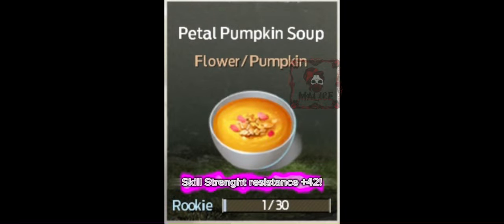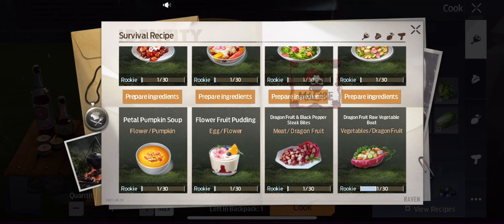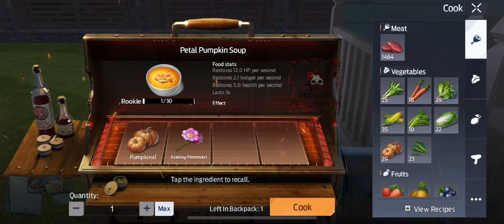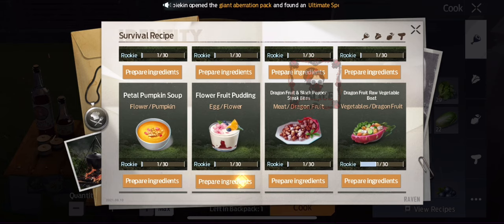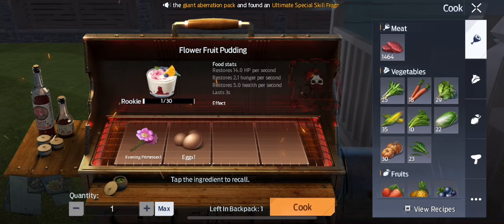Number seven is Petal Pumpkin Soup and it has Skill Strength Resistance plus 42, which is so much — it's awesome, I like that one a lot. These are its ingredients. And finally, number eight is Flower Fruit Pudding, and it has damage reduction against humans 7.5%. These are its ingredients.